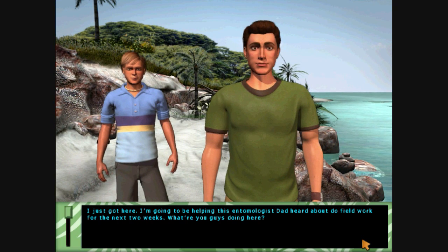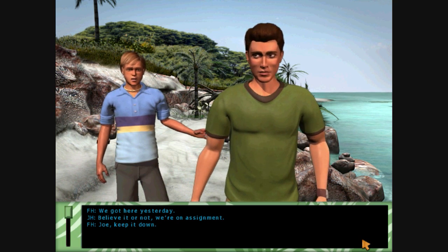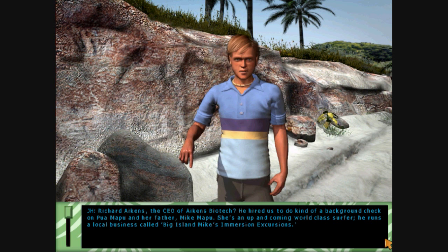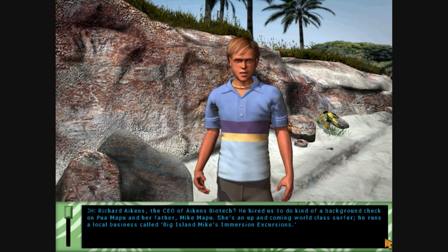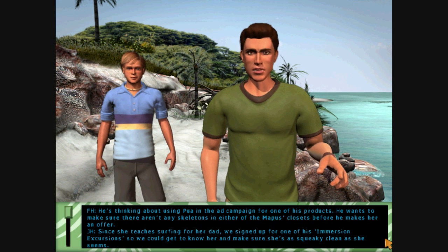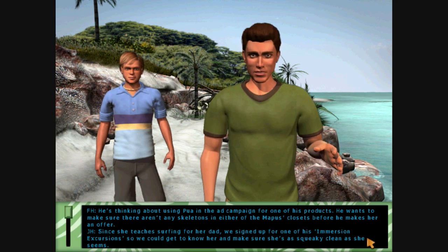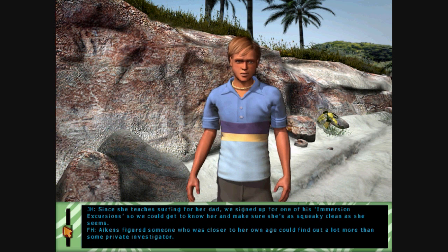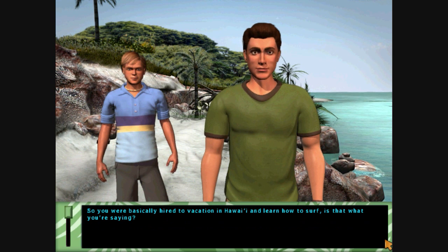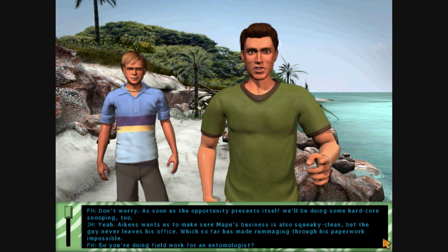Hey! What are you doing here? It's the Hardy Boys! I just got here. I'm going to be helping this entomologist Dad heard about do field work for the next two weeks. What are you guys doing here? We got here yesterday. Believe it or not, we're on assignment. Richard Aikens, the CEO of Aikens Biotech, hired us to do kind of a background check on Pua Mapu and her father, Mike Mapu. She's an up-and-coming, world-class surfer. He runs a local business called Big Island Mike's Immersion Excursions. No kidding — I'm supposed to pick up a car at Big Island Mike's. What does this Aikens guy need a background check for? He's thinking about using Pua in the ad campaign for one of his products. He wants to make sure there aren't any skeletons in either of the Mapus' closets before he makes her an offer. Since she teaches surfing for her dad, we signed up for one of his immersion excursions so we could get to know her. Aikens figured someone closer to her own age could find out a lot more than some private investigator. So you were basically hired to vacation in Hawaii and learn how to surf? Don't worry — as soon as the opportunity presents itself, we'll be doing some hardcore snooping too.